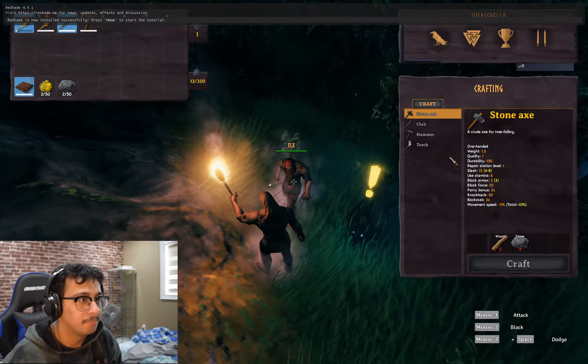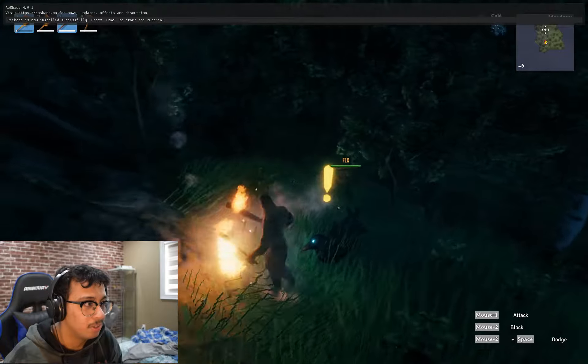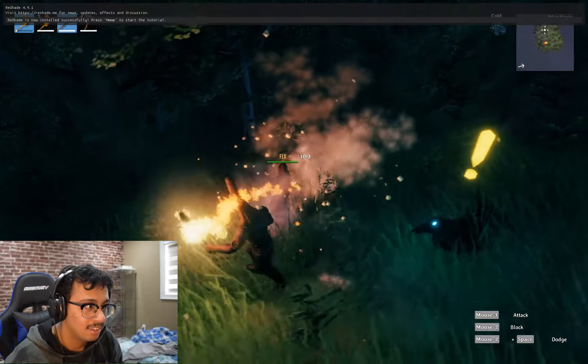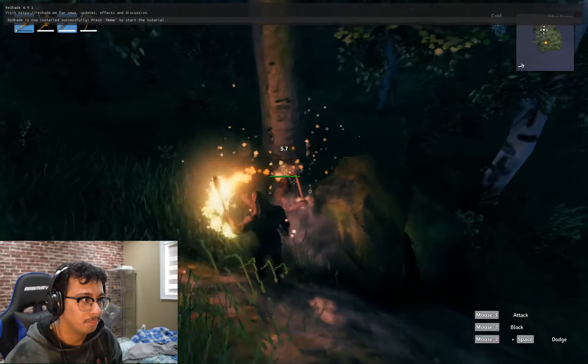Use the stone axe to break trees — the big ones. And when you made the hammer, you unlocked a whole bunch of things, right?